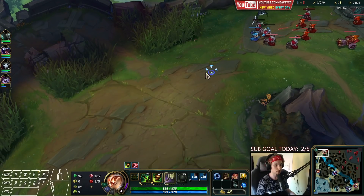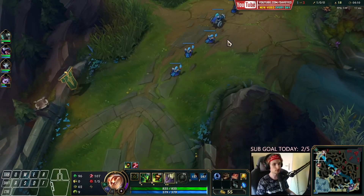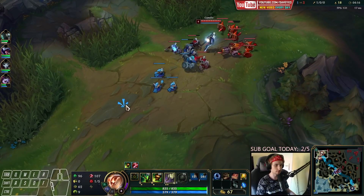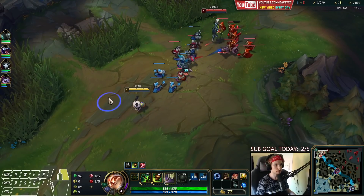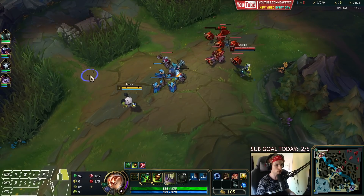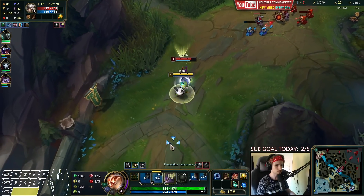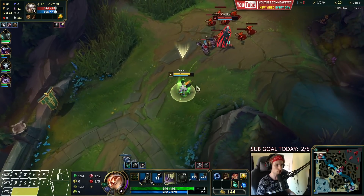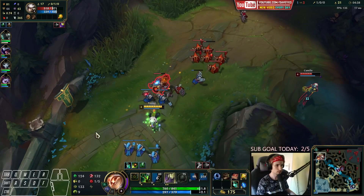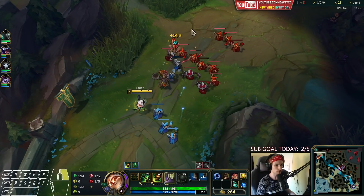It appears Camille actually TP'd back to lane, so she didn't lose all the farm, although we're still ahead in farm and XP, and the wave is pushing back toward me, which is good. As soon as I get back in lane I'm going to thin out the wave a bit so I can build it back toward Camille again and poke her under her tower. Most importantly, when you play this Teemo setup you always want to be in combat with creeps so you can proc your Grasp — very important.